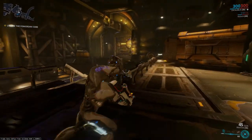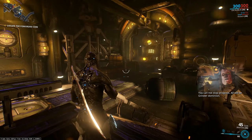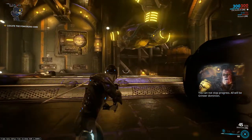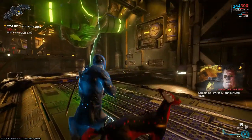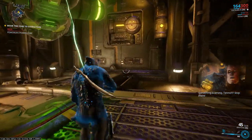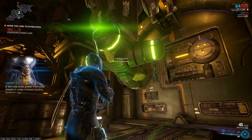We can also visit locations where we can sabotage enemies in some different ways. Hijack is a good example of that. Depending on the faction we will have to hijack a Fomorian core or rover. Both missions are very similar — we need to find an important object and steal it by powering it with our shields until we reach extraction. Of course enemies will try to stop us all the time.